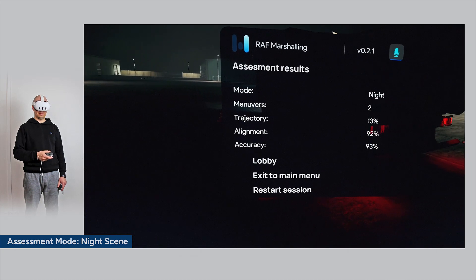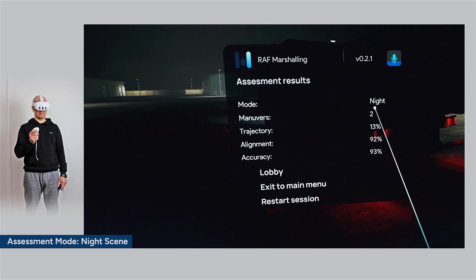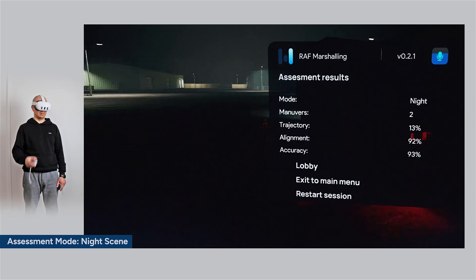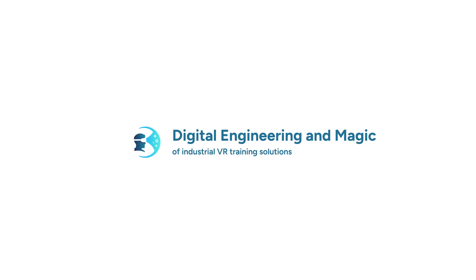Exam completed. Your results are in. Whether you've excelled or encountered challenges, review your performance summary on a pop-up widget. Use this feedback as a stepping stone to refine your vehicle marshalling skills, ensuring you're prepared for both day and night scenarios.